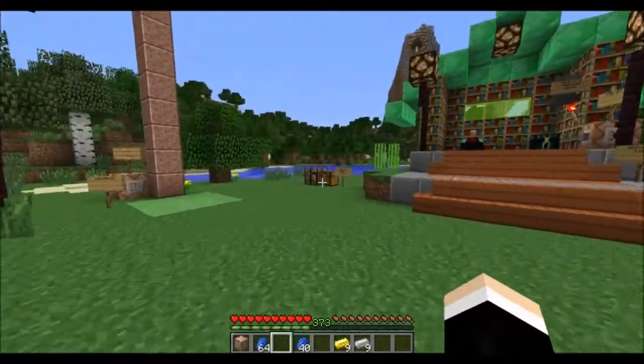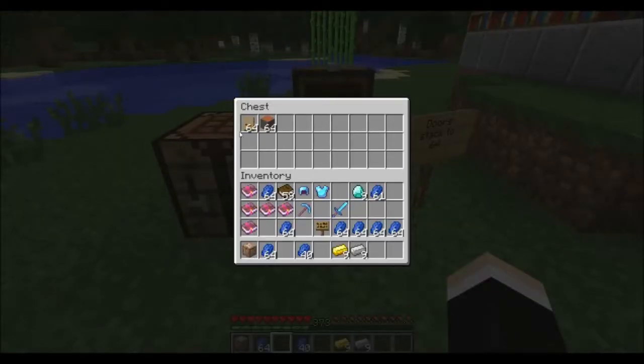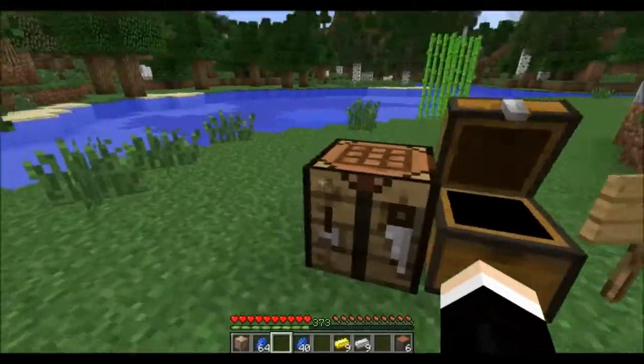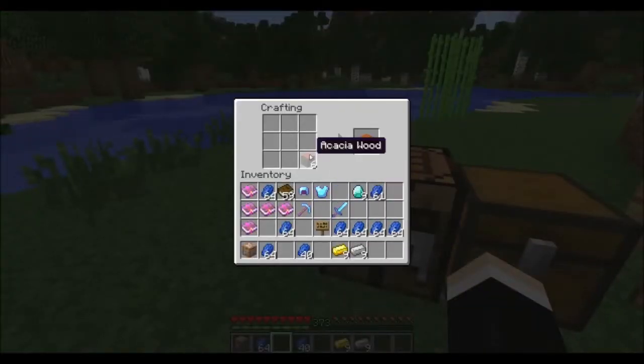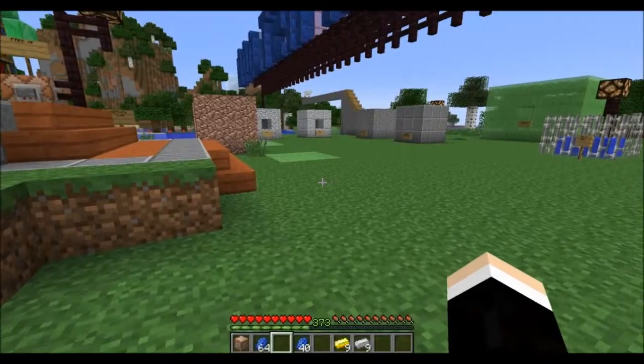Also, you gotta see this — this is extremely important. Doors stack up to 64 now. No more having your inventory full of doors. And if you take some wood, put that in and craft that up — boom, doors. Three at a time. So you get a lot more bang for your wood.